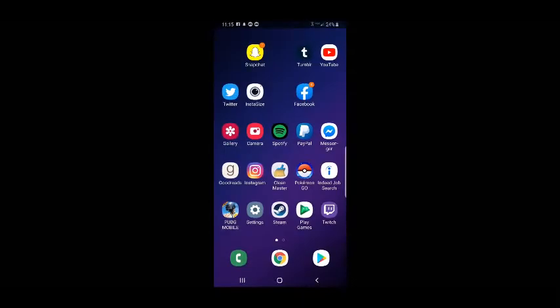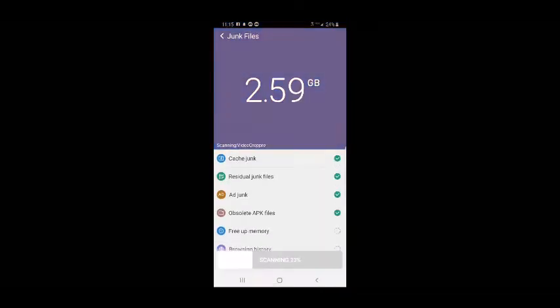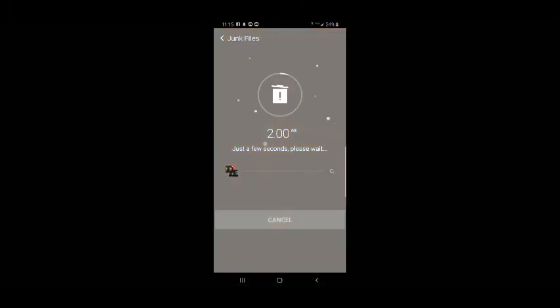The next thing I'm going to talk about is an app and it's called Clean Master. It's right in the middle of my phone. Now this app can be downloaded on the Play Store. I do have a Samsung, so this is Android only, but there are Apple apps that are the same exact thing — they just aren't called Clean Master. You download this — I'll leave the link in the description — and then you click junk files. It'll show you how many gigabytes of junk files you have. You clean all of those.